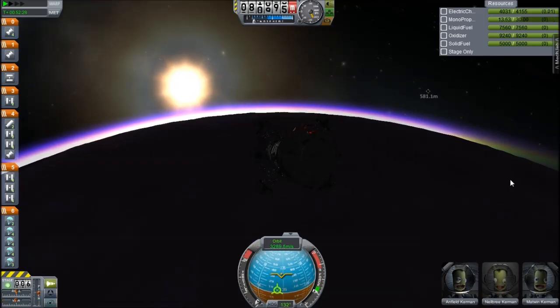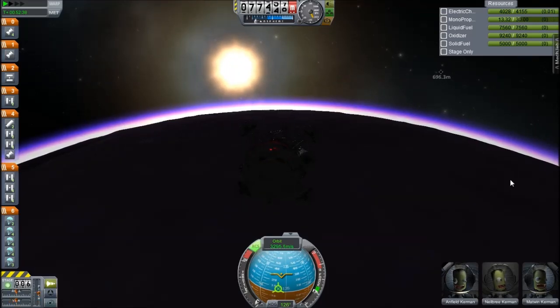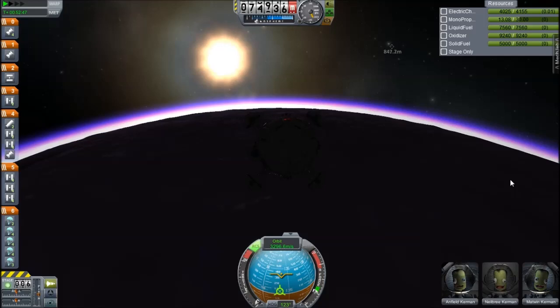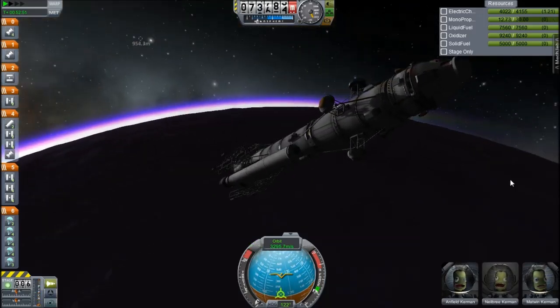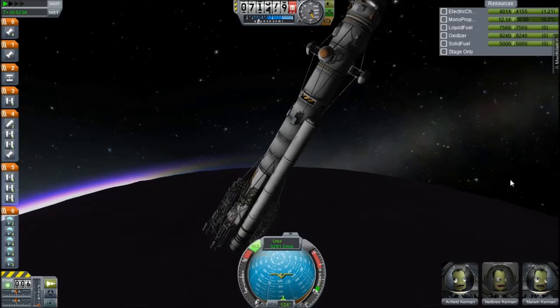Reaction wheels in Kerbal Space Program are incredibly overpowered. It would be a very annoying game if you had actual reaction wheels — they're very weak and provide very little torque. Why are my controls inverting? That's not cool. Oh, it's starting to flip under the atmosphere maybe? I had this problem with a shuttle a while ago.